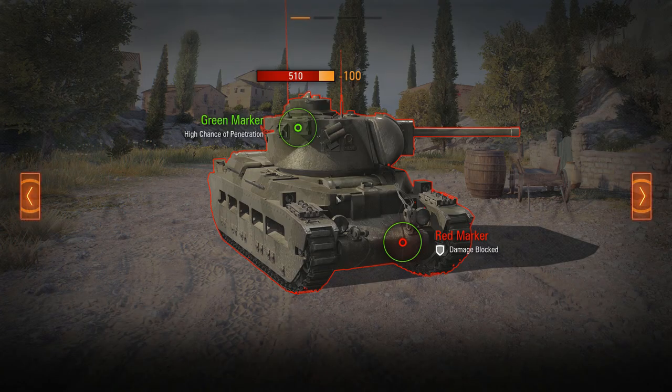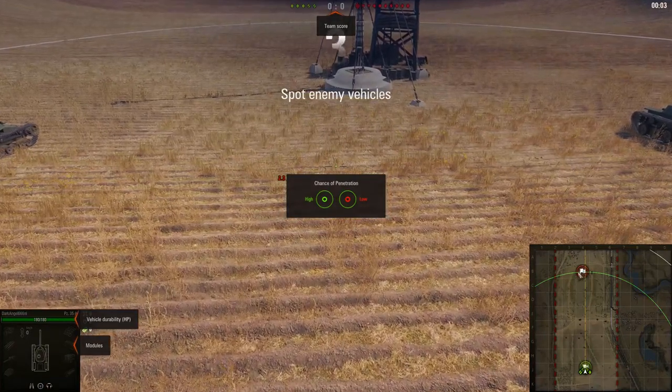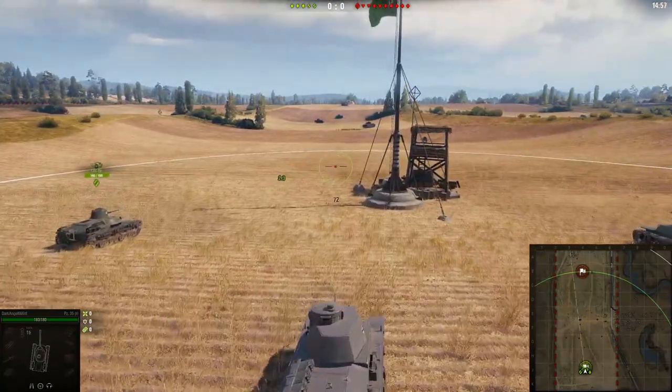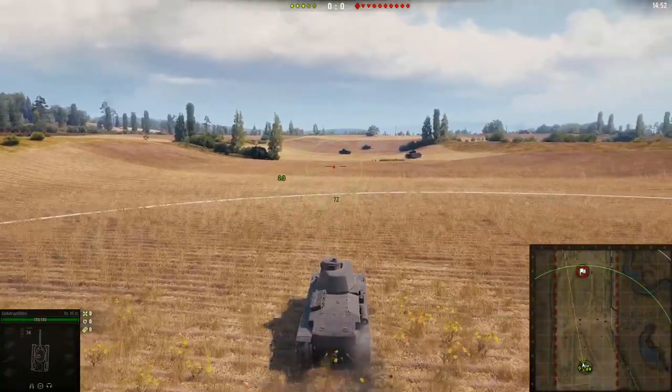This section is about spotting your enemies. The green line on the mini-map shows how far your spotting range goes and how easily you'll be able to spot enemy vehicles.